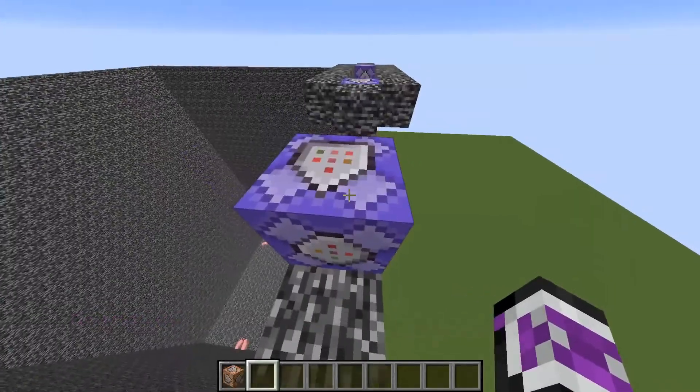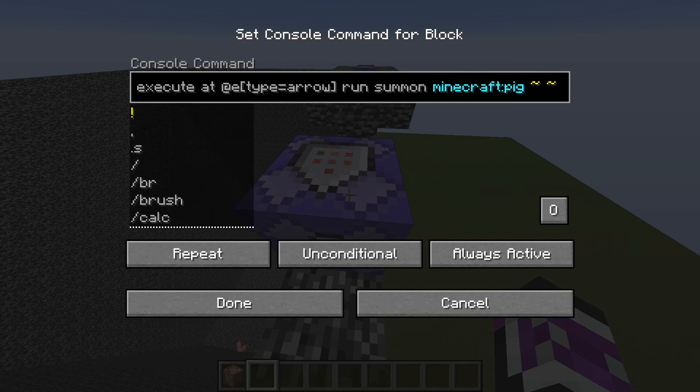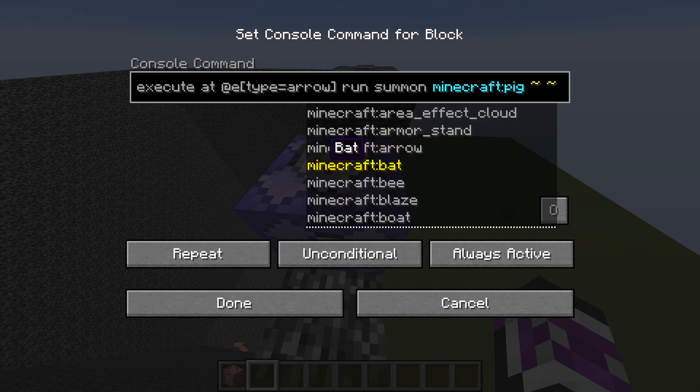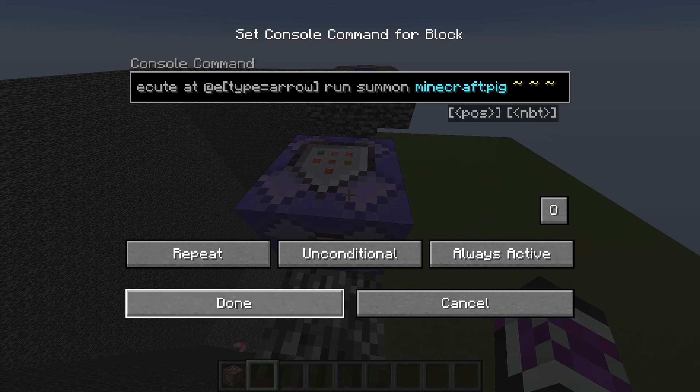The first command block we're going to do is this one right here — this is the one that actually summons the entities. We'll get into the other ones later. First, you're going to do execute — you can do slash execute or just normal execute in the command block. You're going to do @e[type=arrow], then space run, space summon, space minecraft:, and then any entity you want. For that example, I did pig. Then you're going to do space ~ space ~ space ~, and that is the final command.